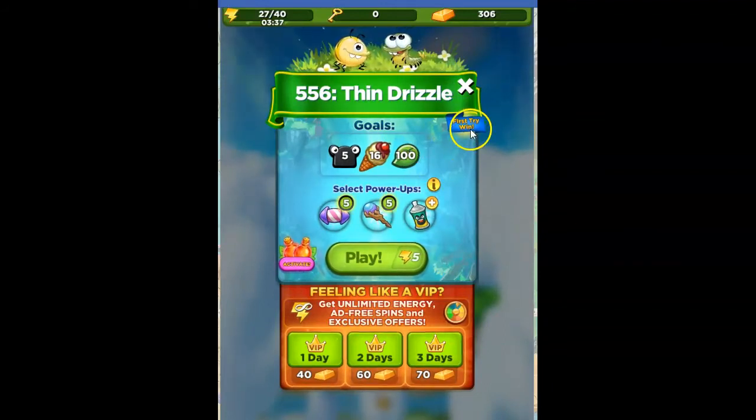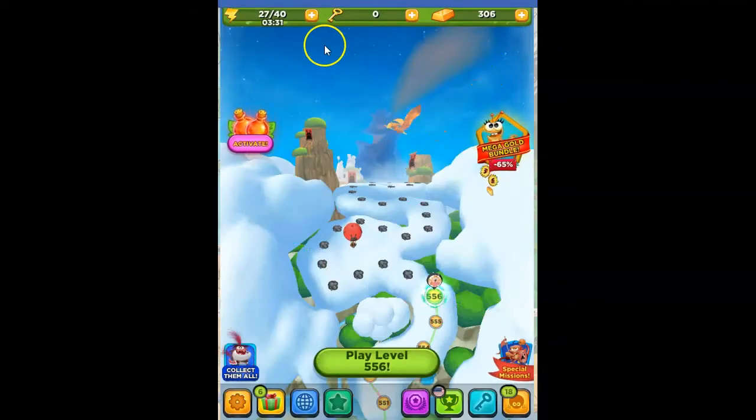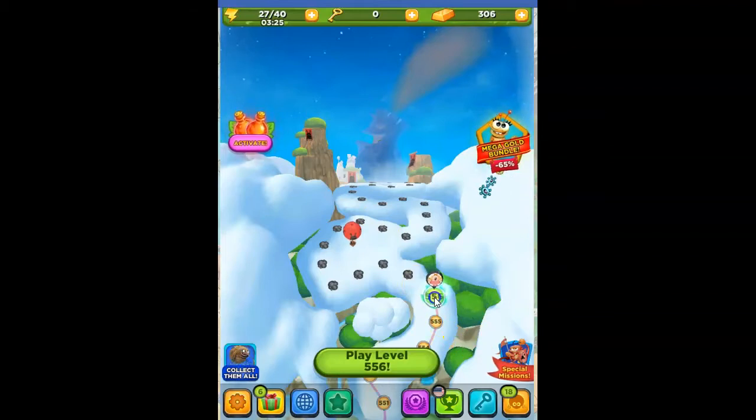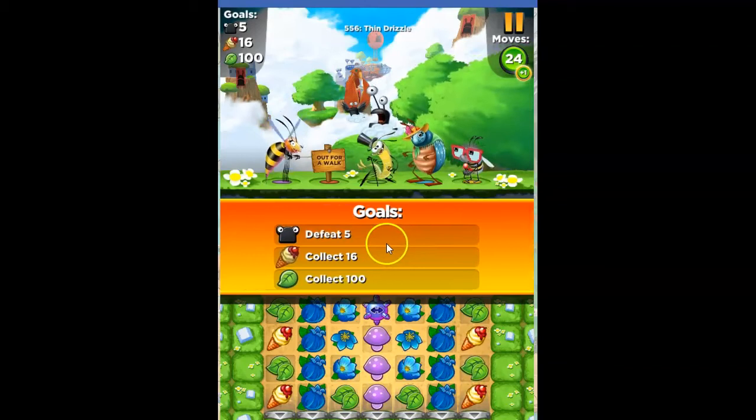And it says first try win. It wants to encourage me to win on the first try so that I can participate in the events that I don't get. But oh well, no events for me. That's Facebook and Best Fiends.